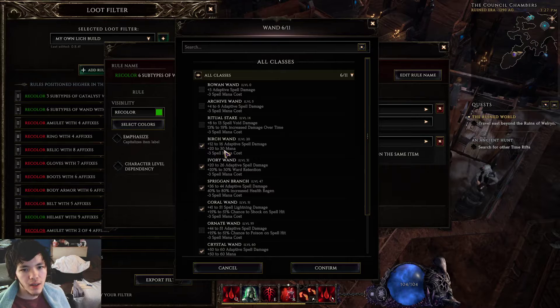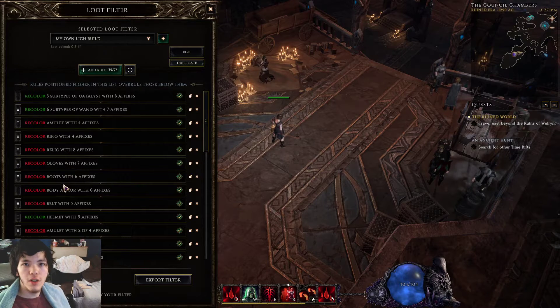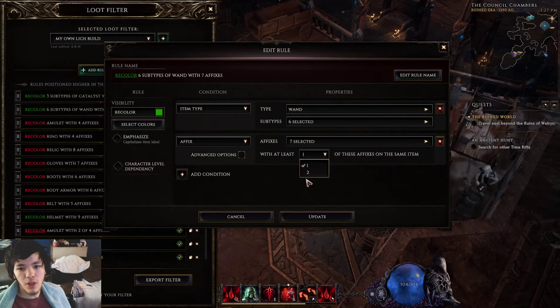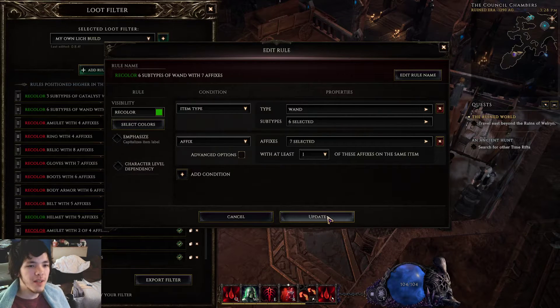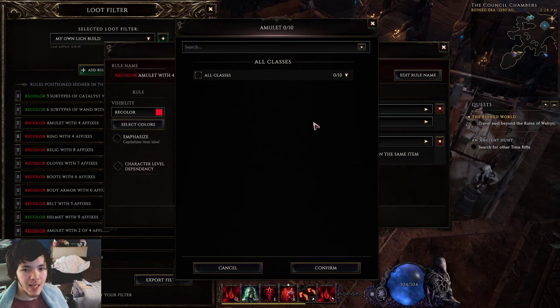Once I've done all of these I'll copy them and add an emphasis for having at least two affixes. By the way, if it only shows you two options, it's because you only have prefixes or only suffixes listed. For a weapon, suffixes are usually things like chance to shock or chance to chill — I don't care much which of those I end up with. I mostly care about the prefixes.